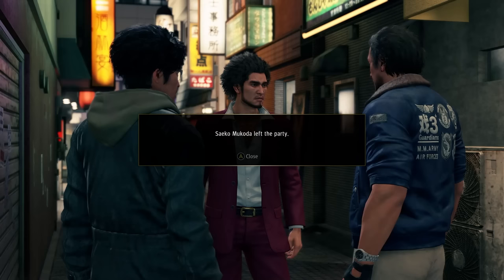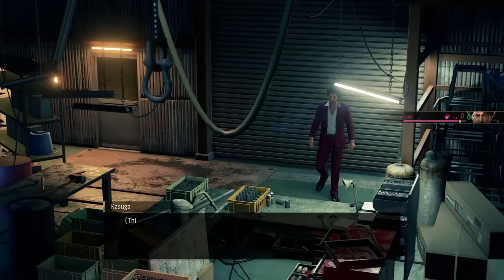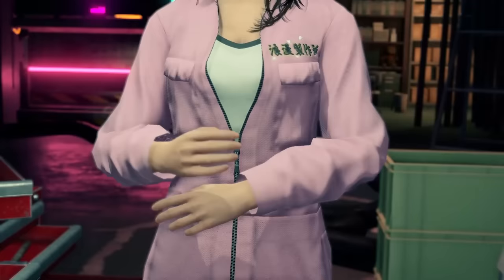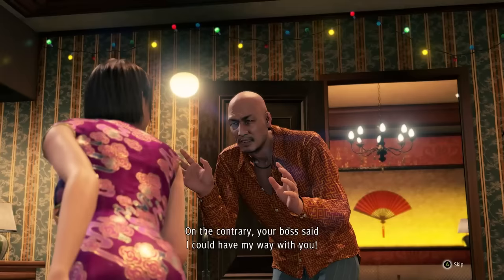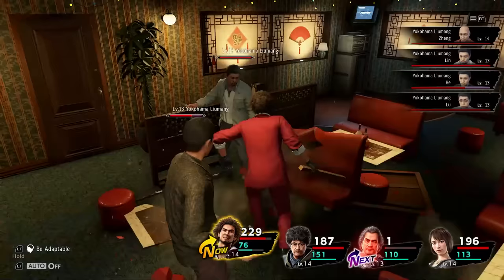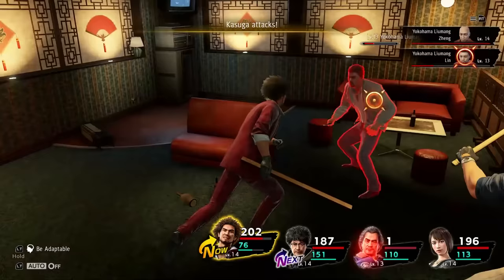She gets a job interview with the manager and leaves the party temporarily. In the meantime, we visit the Romance Workshop for the first time — this place is going to be very important when it comes to weapon upgrades. Since we're still rather low on money, there isn't much we can do at this point, so we return to Restaurant Row. In the bar, we run into our buddy Shang again and another fight breaks out. Mega Swing takes care of pretty much all of his companions so we can focus on Shang himself.